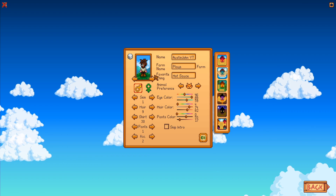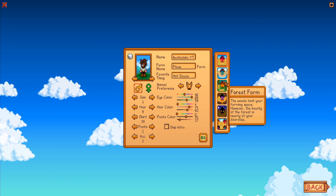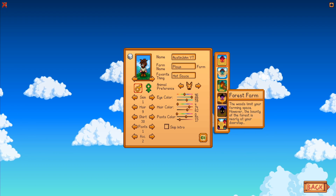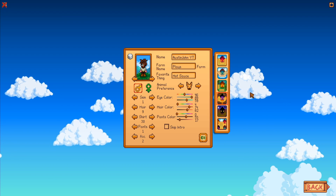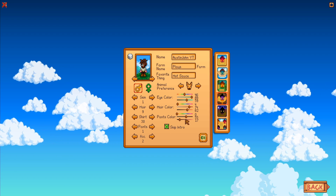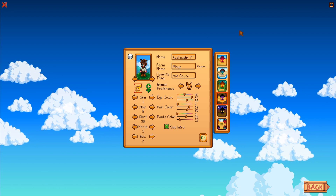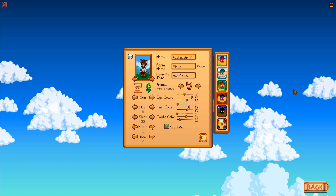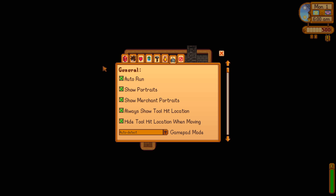First, picking a character — hot sauce as my favorite thing, dog number two as my pet. For the farm, I'm going with Hilltop because the layout is great for trees. I'll skip the intro: basically your character works a dead-end job at a corporation called Joja — think Amazon or Walmart — then inherits his grandfather's farm and starts his new life.